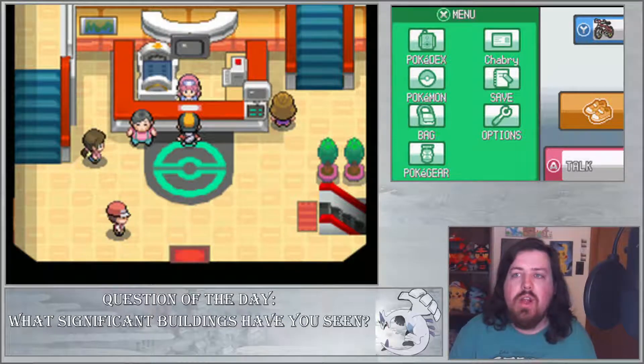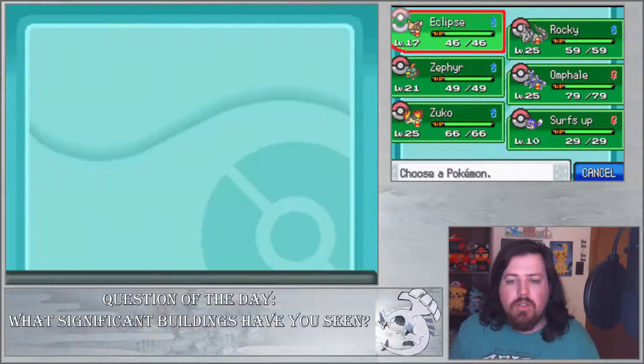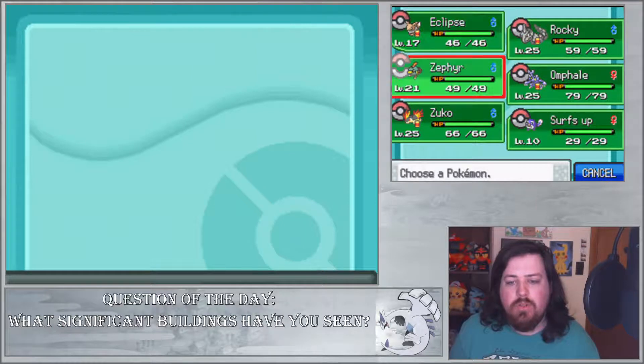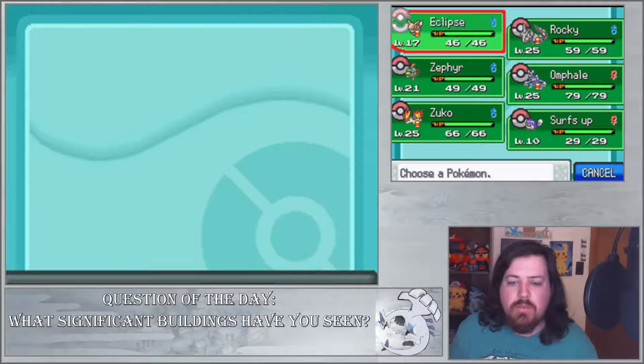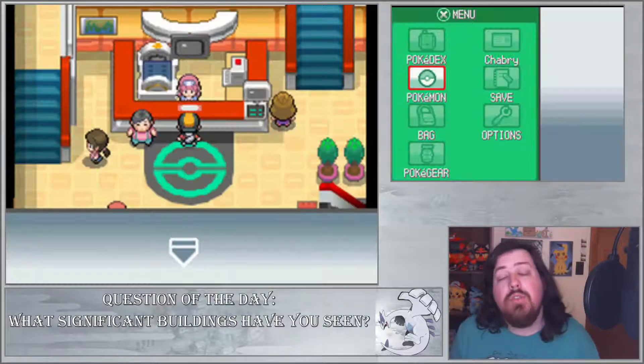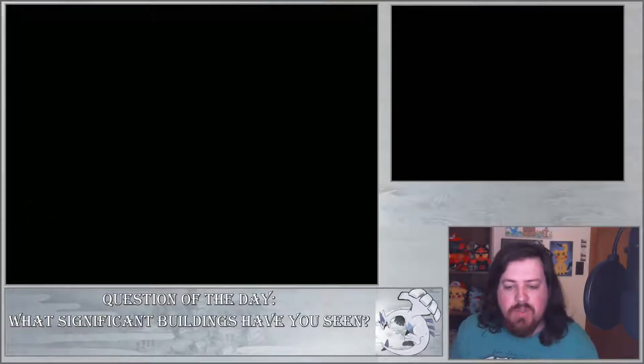Hello, this is Mr. Chabry. We are here with some more Pokemon SoulSilver playthrough. Last time we got some new Pokemon. We've been training up Zephyr. We're going to try to train up Eclipse. I'm hoping that it evolves soon, and soon we'll be getting the last member of our team.